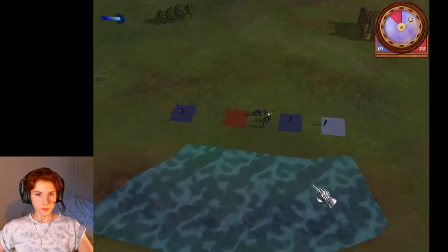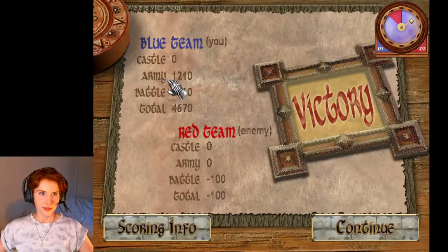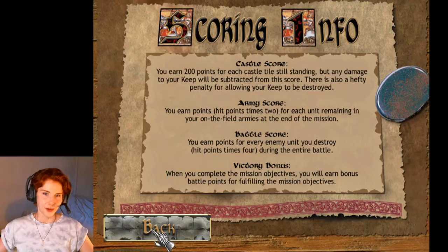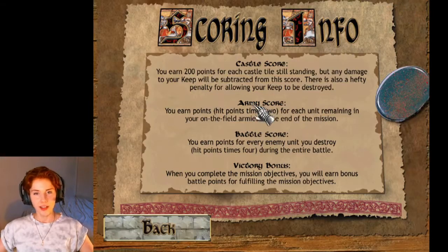We are victorious! Of course we're victorious. I can't really interpret the scoring screen — there is some sort of numerical scoring system. Oh, 'scoring info' — you can imagine how interested I would have been in that as a child. We don't actually have any castle pieces so it's not very relevant. You earn points for each unit remaining on the field — hit points times two.